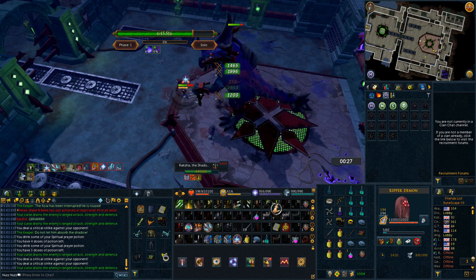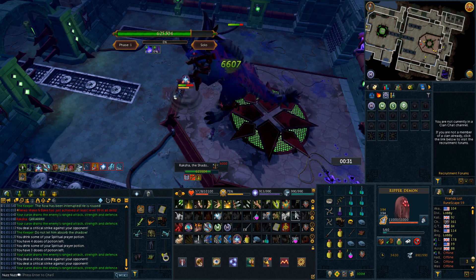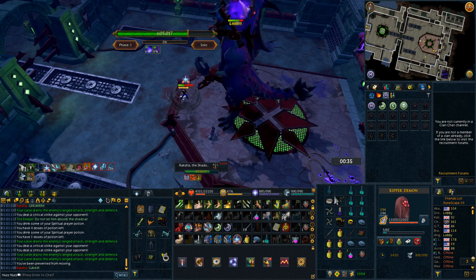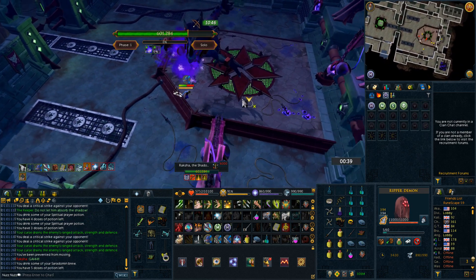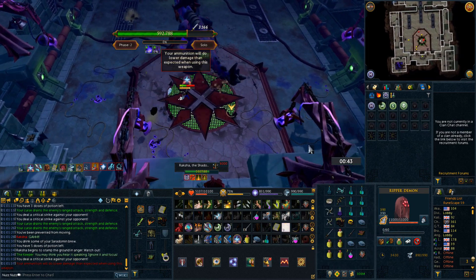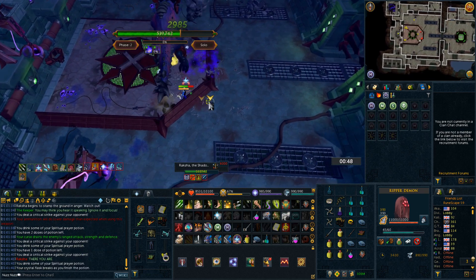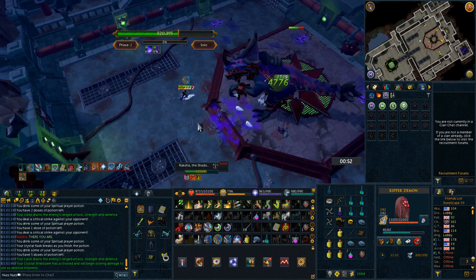So first we're going to start out by talking about what are the Bakriminel Bolts? The Bakriminel Bolts are bolts that are fletched from a Bloodwood Tree and they require level 80 Ranged to use. Keep in mind these can only be used with crossbows, so you can't use these with longbows or anything else. They can be tipped with a variety of different gemstone tips and then also enchanted to provide a bunch of different effects in combat.